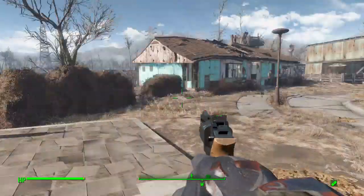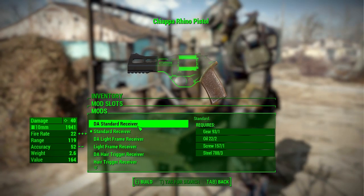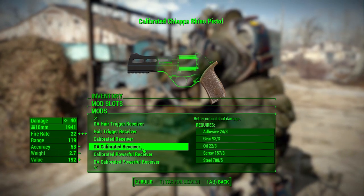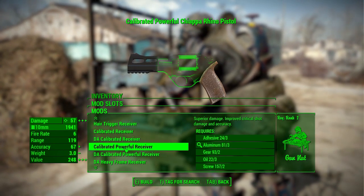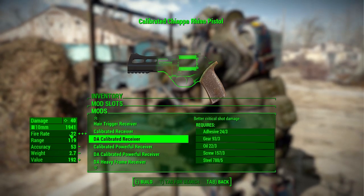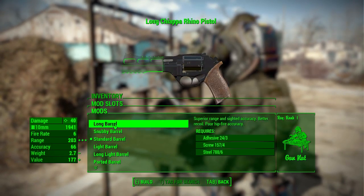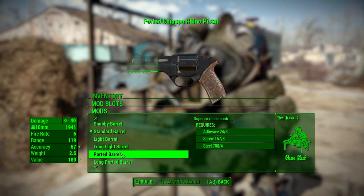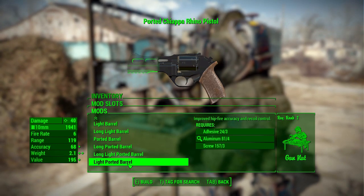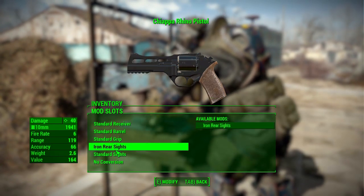Let's go look at what modifications we have and head over to the workbench. In the receiver category you can see we have all the pretty standard receivers — hair trigger, calibrated, etc. — with either a single action or double action variant for increased speed. In barrels we have a good list: standard, snubby, long light barrel, long light ported, long ported, long light ported, and light ported barrel — quite a few options depending on what you're going for.